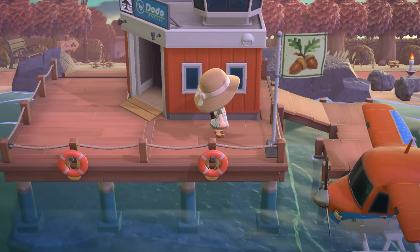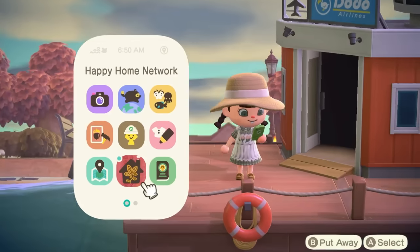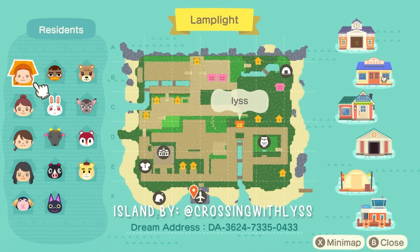I'm really getting that whole autumn aesthetic with all of the oranges here and their flag is super cute. I'm also loving that we can already see a villager house in the distance. Let's take a look at this island map. This is the island of Lamplight by Crossing with Lis — I highly recommend giving them a follow. Their handles on Instagram and Twitter are in the description, they make great custom codes and amazing islands, and the dream address is also in the description if you want to visit. This map looks so good, it looks so organized. I love a town core island and I love seeing the dirt pathing on the map.